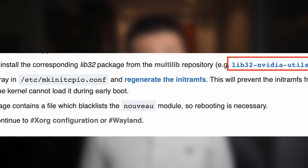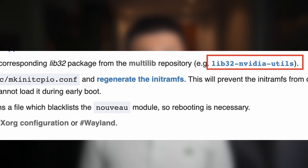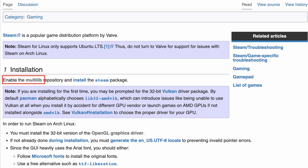When following the wiki, I found the lib32 repo is enabled by default in Garuda, which makes sense as Steam is installed out of the box. After the reboot, I can see the NVIDIA encoder available in the OBS settings, and I can use the nvidia-smi command to see the GPU info.